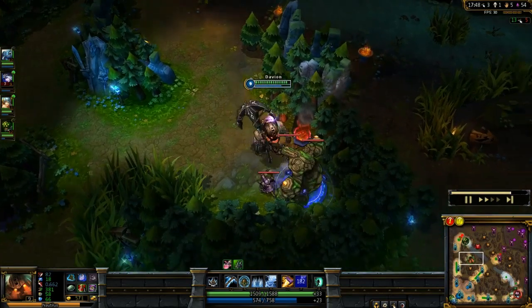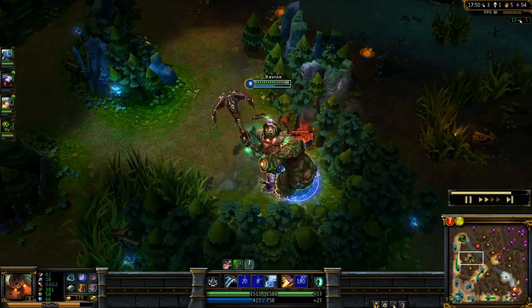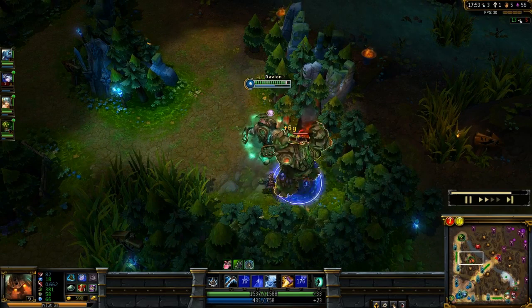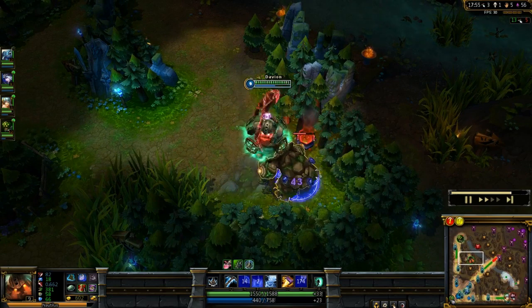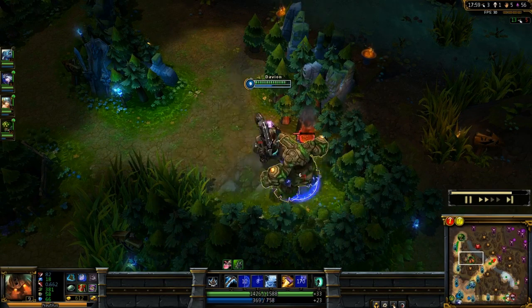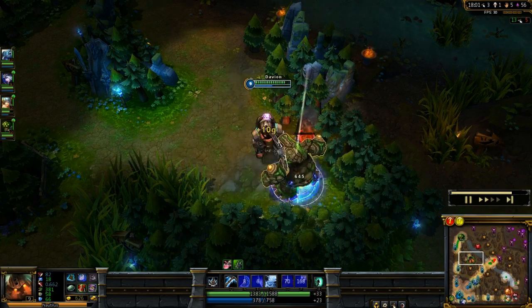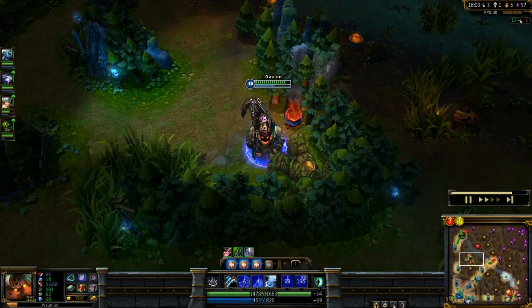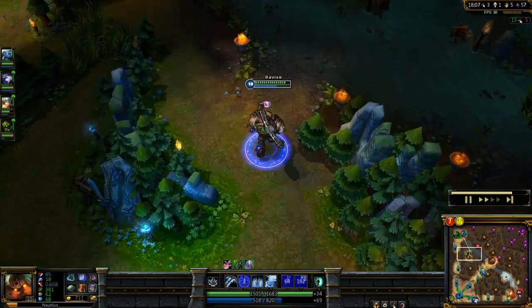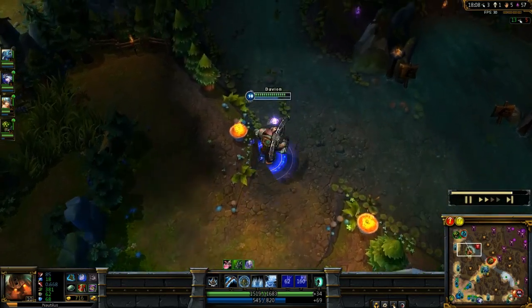I'm going back to blue, which is still useful, but as you can see my mana bar just gets drained every single time. I know you can get items for that, but at the minute I'm just getting those basic tanky gold-accumulating items. Got the blue buff — going to be looking for a couple more ganks before the game ends.